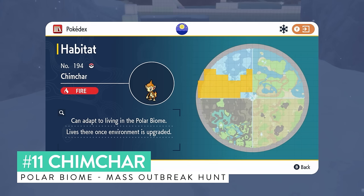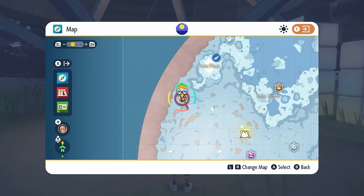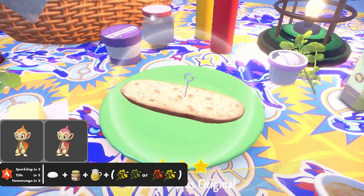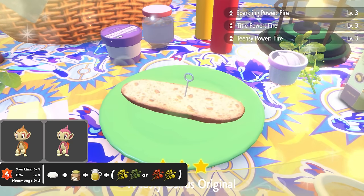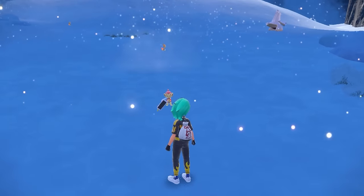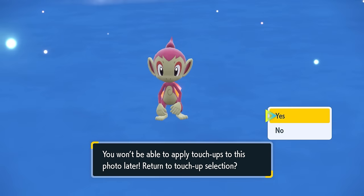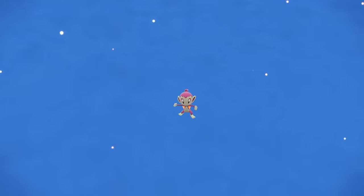Chimchar appears in the polar biome but does not spawn as an isolated encounter, so I recommend shiny hunting Chimchar as a mass outbreak. The outbreaks will only appear in the polar biome and it's a pretty easy one to get using the date reset method. As always with mass outbreak methods — knock out 60, drop a save, set up Sparkling Power Level 3 for fire-type Pokemon, and use the respawn method to despawn everything once all outbreak Pokemon have spawned in. Repeat until you see the shiny.